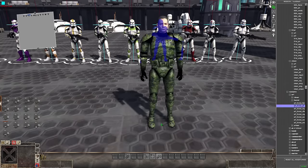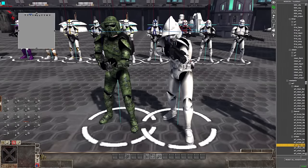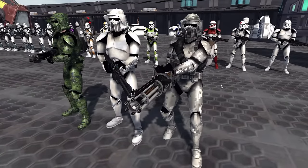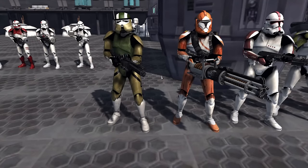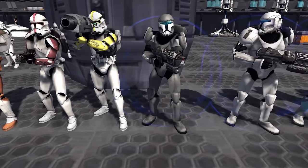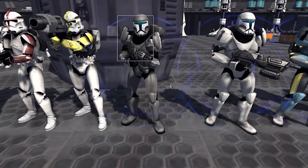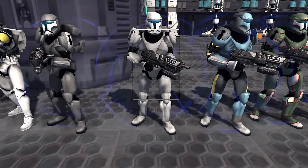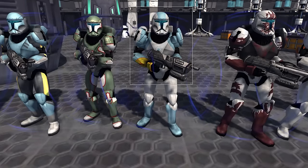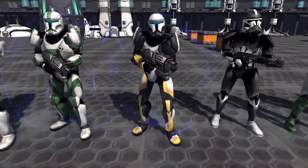We've got ARF Troopers which come in both camo, clean, and then the Urban Environment variant — which looks absolutely fire. Then there's the AT-RT Driver, Bomb Squad Trooper, Captain Commander. Then we get into the Commandos, which actually have shields generated around them: a Spec Ops version, the Standard version, an Engineer version, a Recon version, and a Scout version. Of course, we do have Delta Squad: Sev, Boss, Fixer, and Scorch.